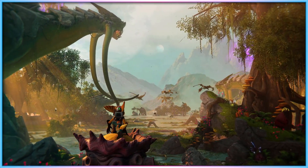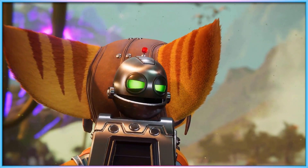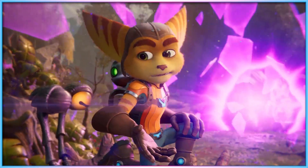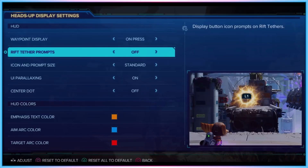Ratchet & Clank Rift Apart features a dedicated accessibility menu in its settings, but some accessibility settings are also placed into more generalised submenus, likely to get them in front of players who may not feel comfortable with the accessibility label. In the HUD settings menu, players can decide if waypoints appear when a button is pressed or at all times, change whether on-screen prompts appear when Rift Tethers are possible, alter icon and button prompt sizes, turn off UI parallax effects, and turn on a centre screen dot that's always visible outside of cutscenes.